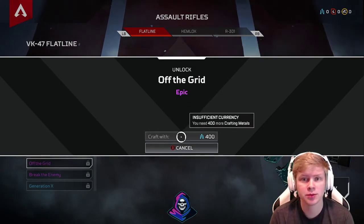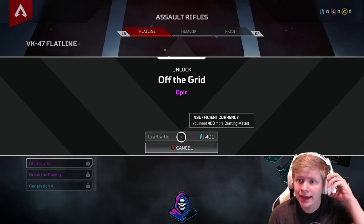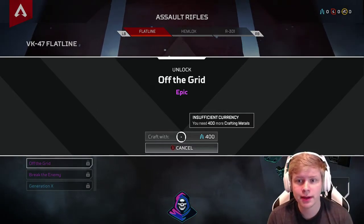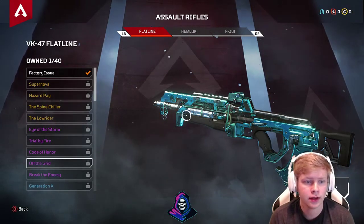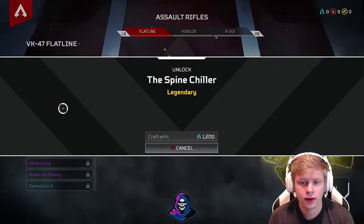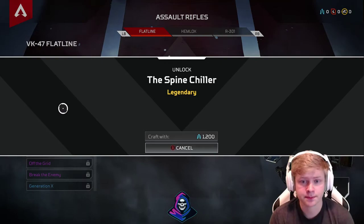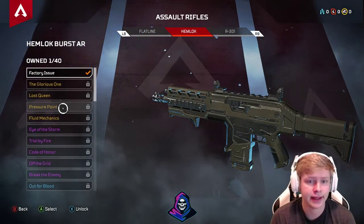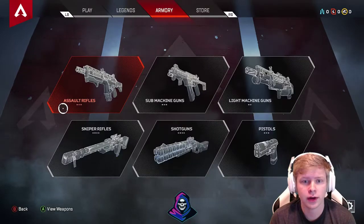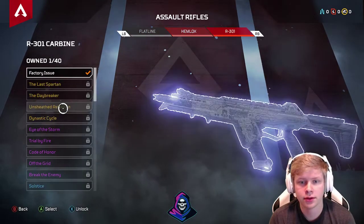Crafting metals — I guess this might be an end-game thing or something you get at the end of a match. You need crafting metals to get camos, and that currency is tracked up here along with two other currencies. Each currency probably unlocks a different thing. Here are all the assault rifles: the Flatline, the Hemlock, and the R-301.